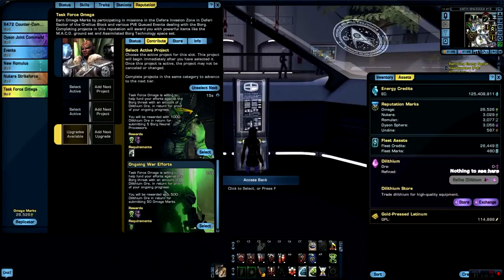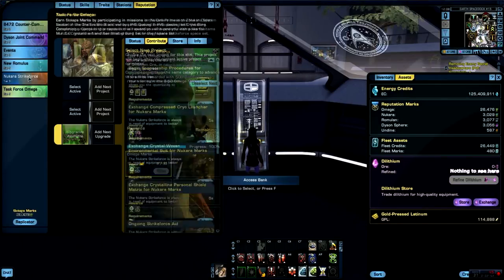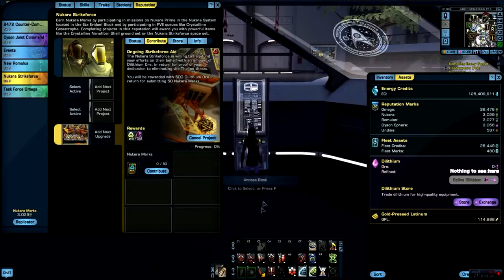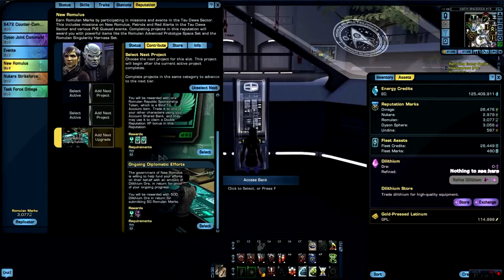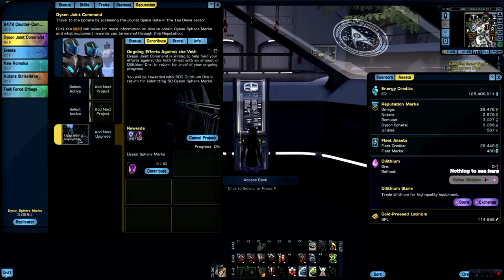I'm going to start putting all of those reputation marks into their slots off screen because that's tedious again. I'll start one by one — start the project, and it takes 13 seconds. You don't need to wait, you can go to the other one and slot everyone. I'll select it, release it, and it takes 15 seconds each. I'm going to stop this video because it's already boring.